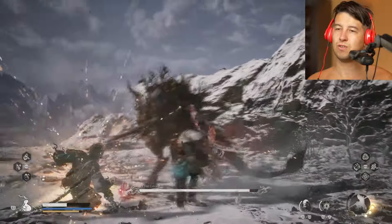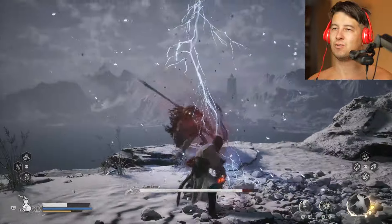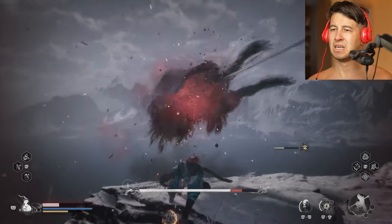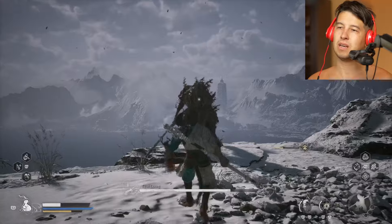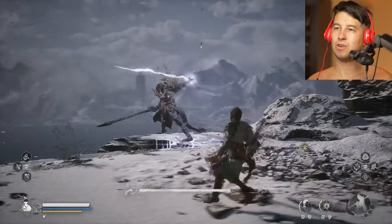Don't use your abilities, because when he imbues his sword with thunder, then is when the fight becomes goddamn interesting. We can lose some health - I don't care about that, to be honest. As long as I'm giving some damage at this point, I don't care.